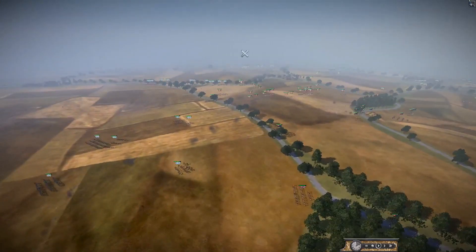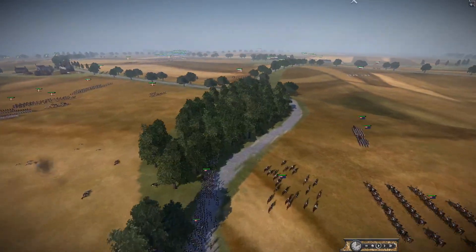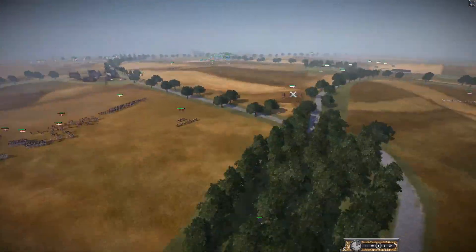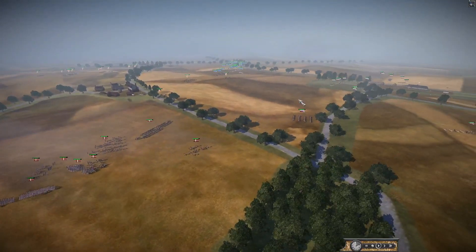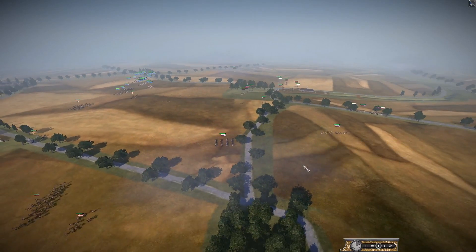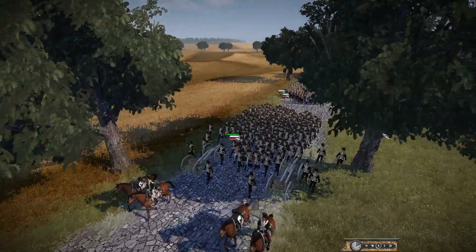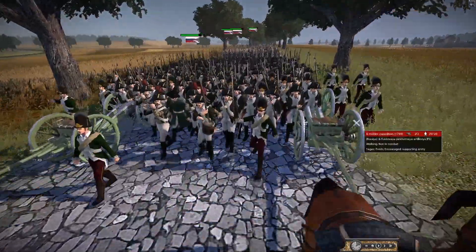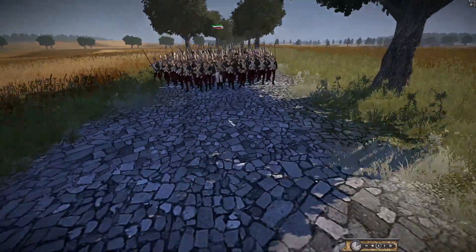Quebec Light Dragoons — they might not have the greatest quality units, but who knows. Denmark has been a lot more aggressive. Naples has already fallen back and lost a lot of troops to the Helder Expedition. The Helder Expedition is coming up the street now — they've got an artillery piece here. Looks like mostly Russian infantry, pre-reform, Catherine the Great or Czar Paul era.